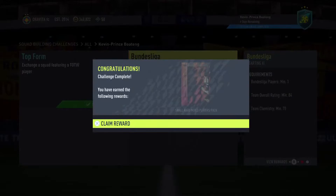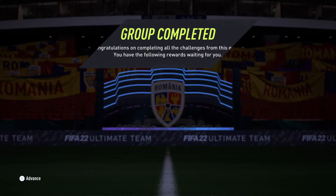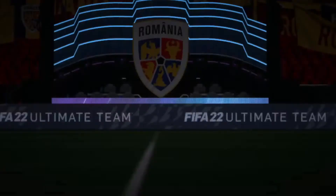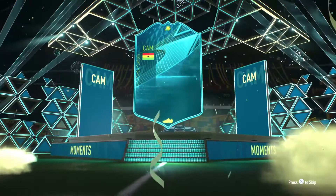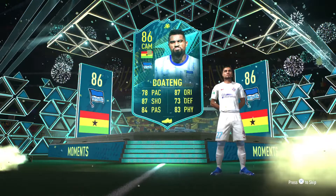Submit this one in — Voland was one of the cool picks. Kevin Prince Boateng comes for Oravica as a super sub! Let's see — he should have a walkout. Come on, what's that walkout? Well, only the pace is pretty bad but dribbling, shooting, and the other stats are pretty good.